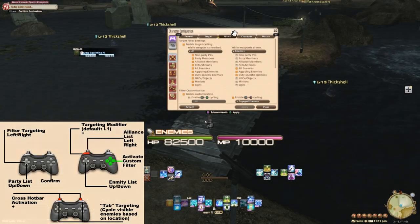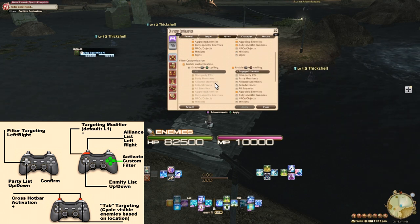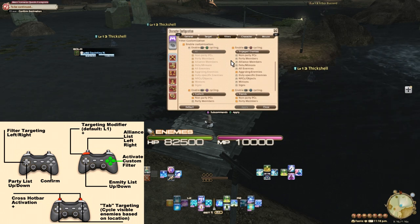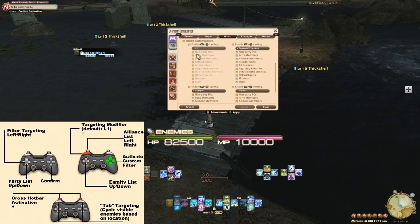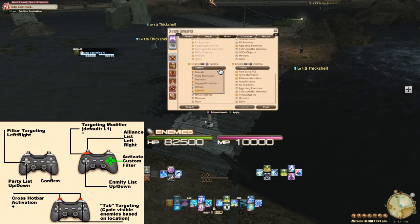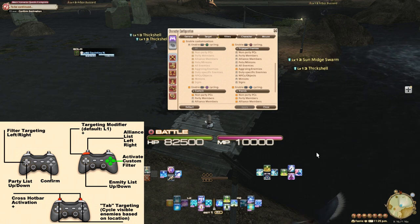However, there's more. You can have up to 4 additional filters. If you scroll down to filter customization, you can enable them. By default, to activate a custom filter, you use L1 and an action button. There are a variety of presets, but you can also make custom ones. I use one for enemies that are aggroed if I essentially want to pick from the enemy list by going left and right of what I see. I don't use it very often, but it's nice to have.